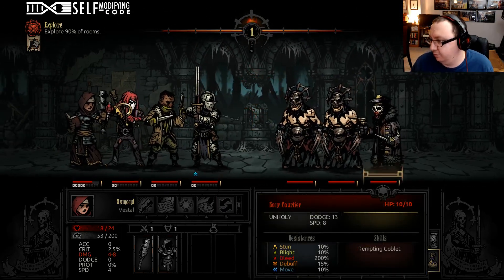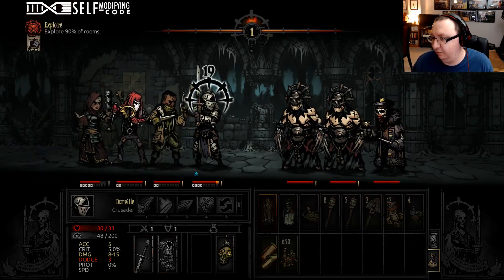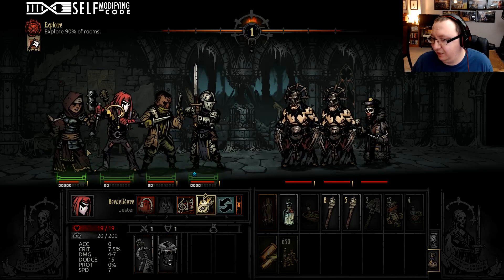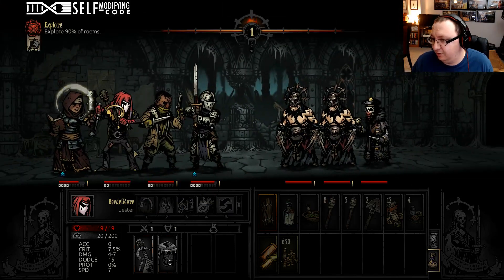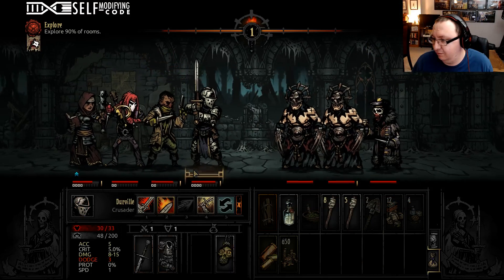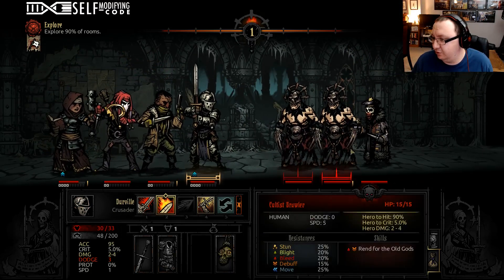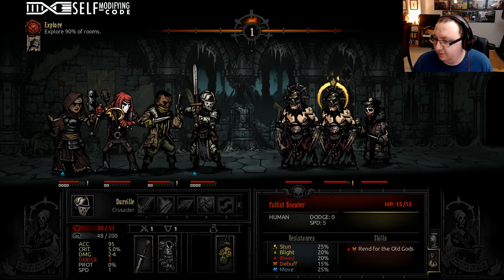Alright, we got a fight — these guys are the worst. Bone courtiers are the worst. Watch what happens when he attacks — only three damage but 19 stress, and they have really high initiative. The jester does some great buffs but the primary thing the jester does is stress relief. This guy's got his heal version, so we're going to stun the guy that hasn't attacked yet and save ourselves that damage. Now we're going to get a bleed on this guy.